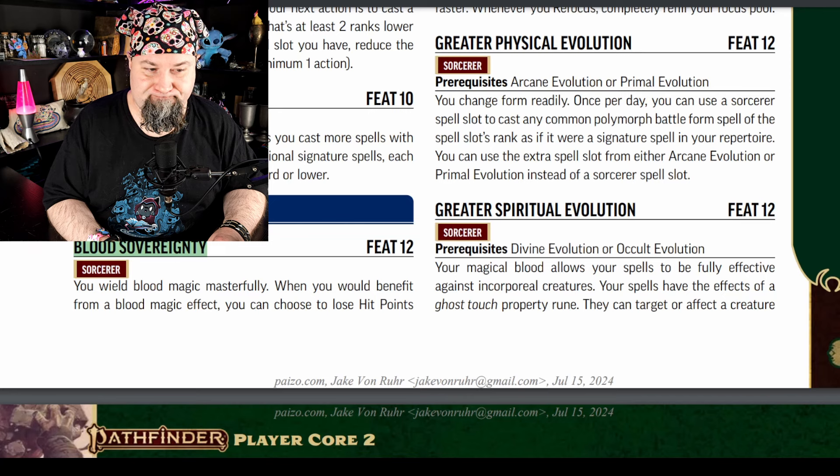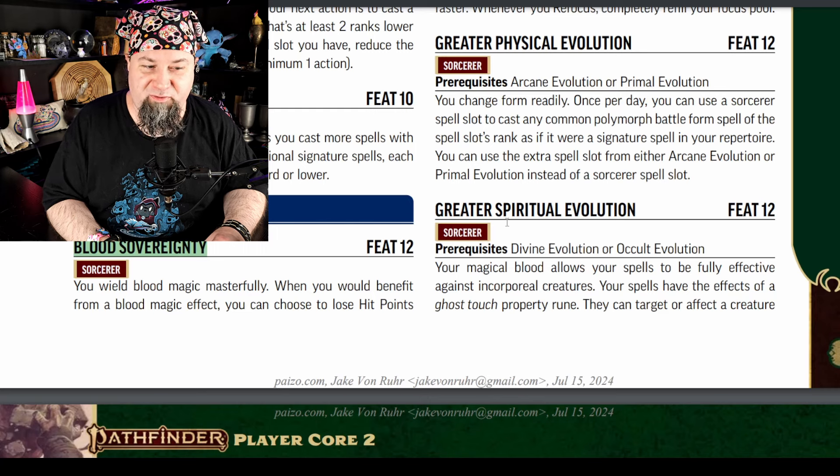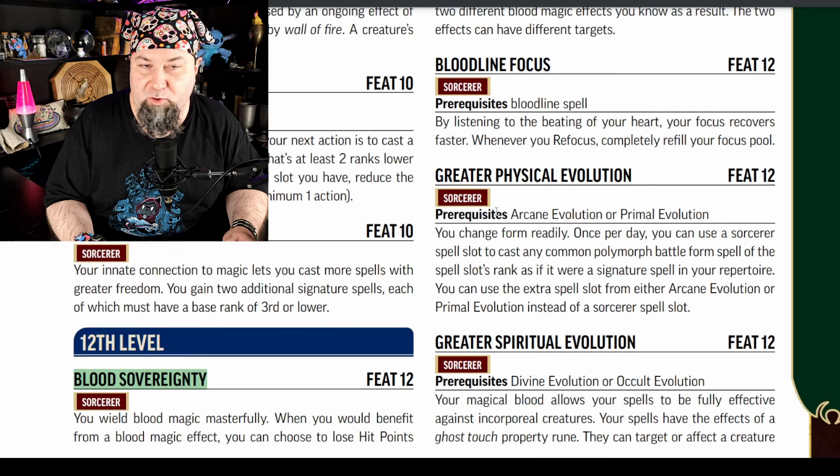Next new feat, level 12: Blood Sovereignty. You wield blood magic masterfully. When you would benefit from a blood magic effect, you can choose to lose hit points equal to twice the spell's rank as the energy of your blood is drawn out — this takes no extra action, and you benefit from two different blood magic effects you know as a result. The two effects can have different targets. That's neat — it's going to vary depending on what other feats you've taken for your blood magic.